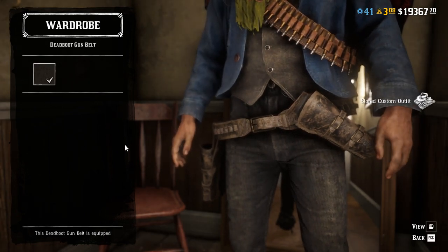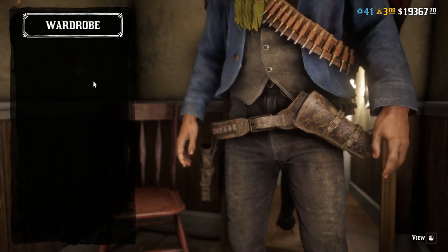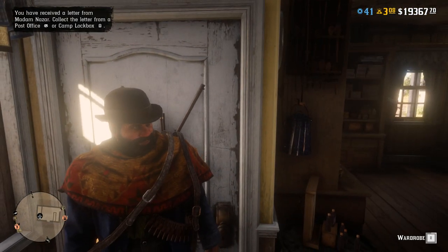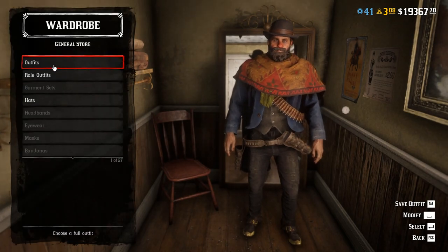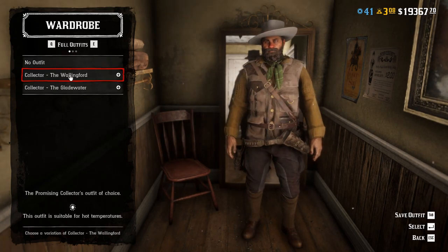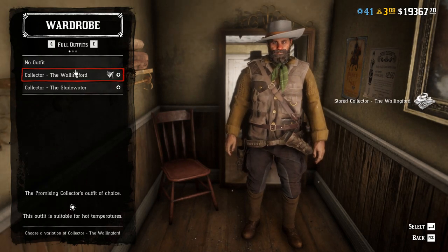Sorry about the Discord notification — anyway, you've changed the gun belt. Now return out of the wardrobe, and then once you're out simply enter the wardrobe again. Once inside, select the next outfit you would like to merge using a role outfit — I'm going to use the Wallingford — then leave the wardrobe once you've selected that outfit.